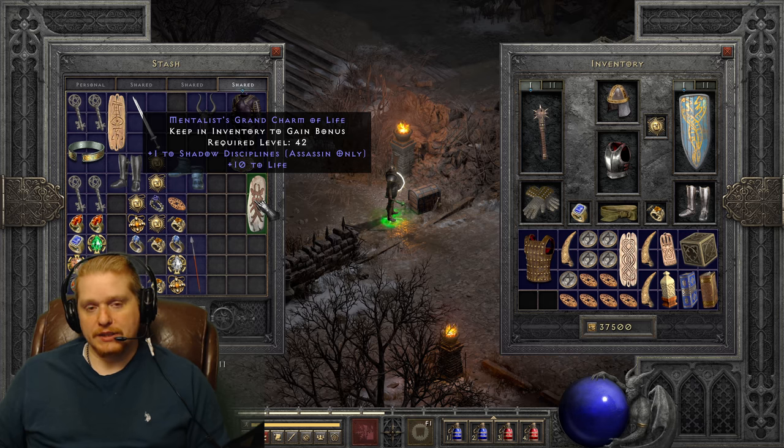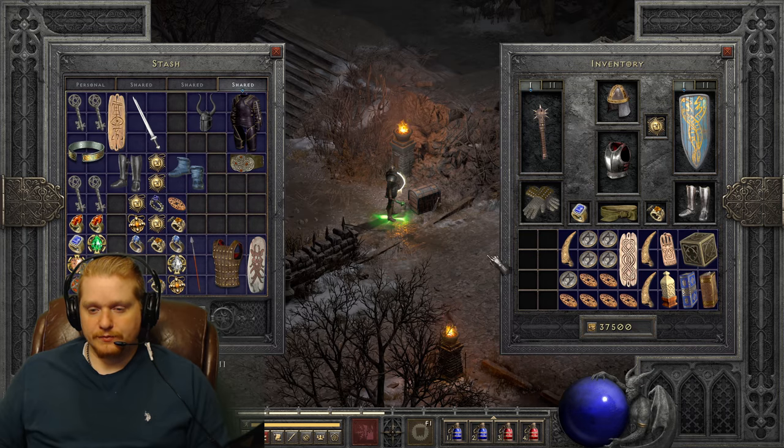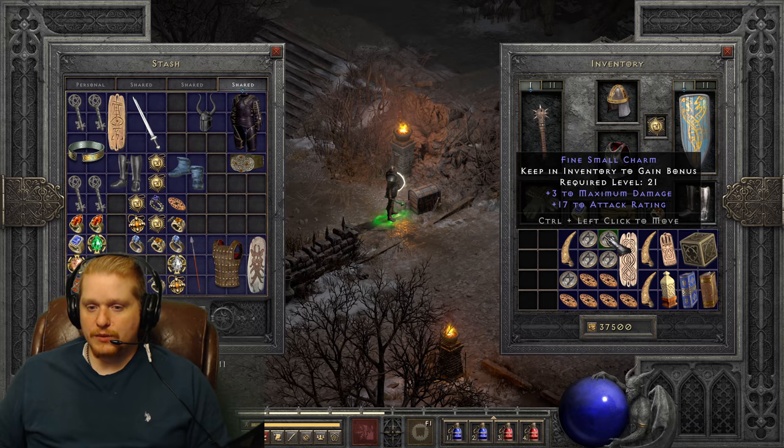Three percent run/walk is maximum on a small charm, and I believe 5% hit recovery is maximum on a small charm. These are effects that people do seek. 40 to life is maximum on a grand charm as far as I remember. So if you find a really nice grand charm with a plus to skills on it and it happens to have 40 to life, it's actually really worth keeping. Look for those combos - the ones that really stack up resistances, life, and damage together.